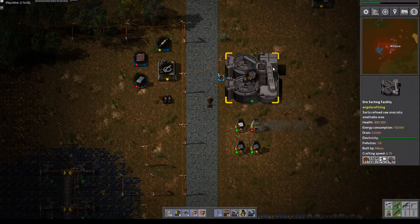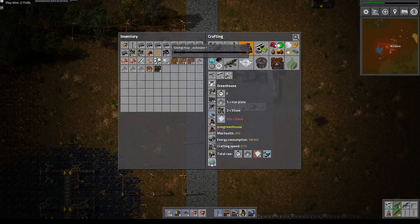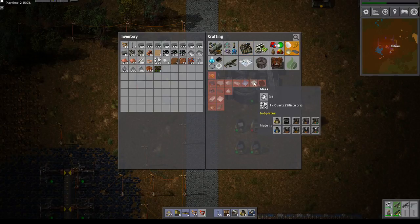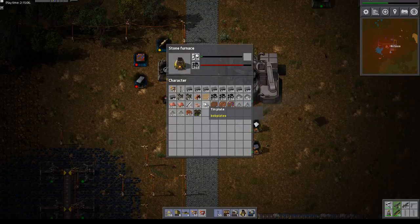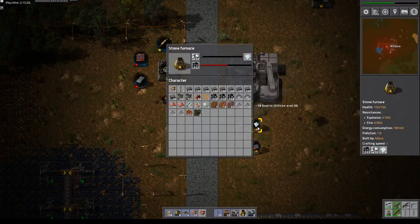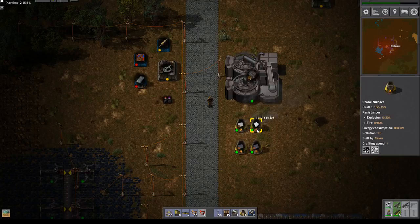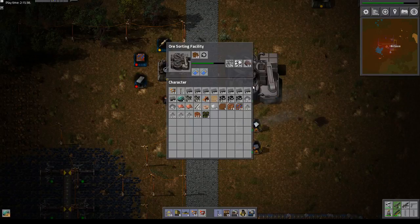Oh good, and this one just stands here in order for me to get some. How much do I need to build a greenhouse? I need glass. How do I make glass? I make that in just a regular assembler. So how much does it take to make one glass? Two to one. And how much glass for each greenhouse? Four glass. I'm not going to get a lot of greenhouses this time.